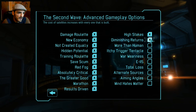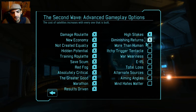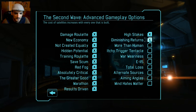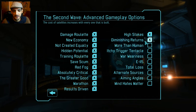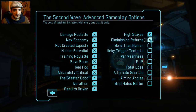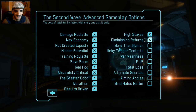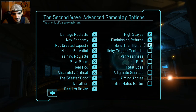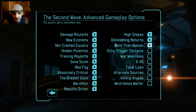With Diminishing Returns you can't really build satellites until the third month, where you can build a bunch at once — that's the only viable strategy. Otherwise, if you build three you can't build a fourth because it'll be so expensive and require so many engineers that it's physically impossible. More Than Human makes psionics extremely rare — you need at least one psionic to beat the game, so that makes it super hard.